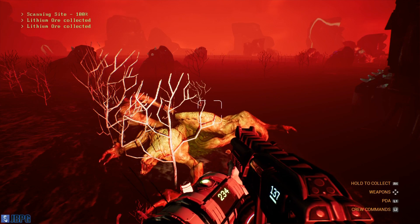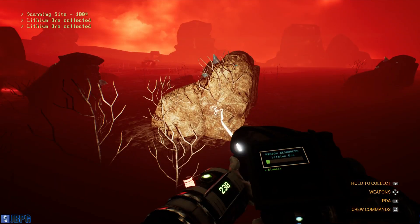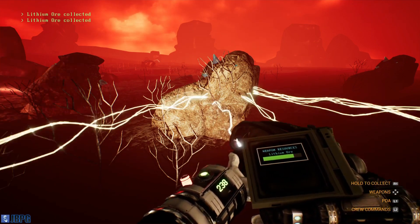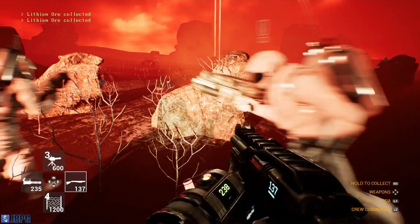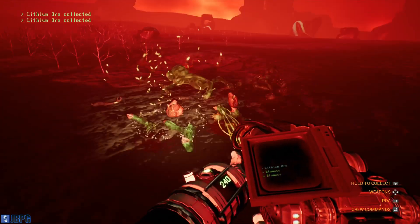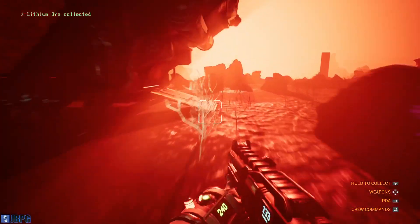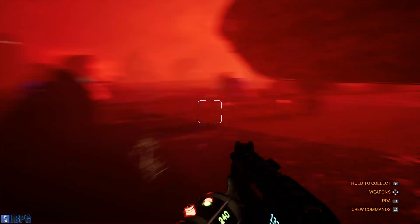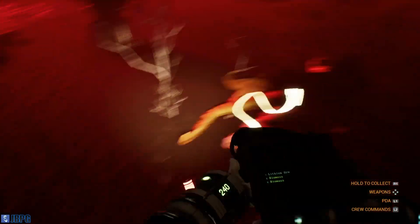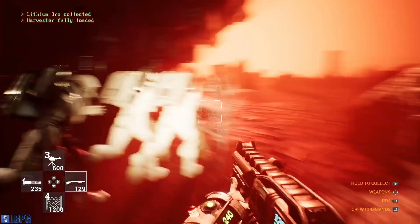That's brilliant — just snipe these guys at distance and one gets close and just explodes with one shot from the power shotgun. I love that gun — right in the face, beautiful stuff. At close range this thing is deadly. Didn't realise we were getting beam-in attacks on this planet. Harvester's full, time to go.